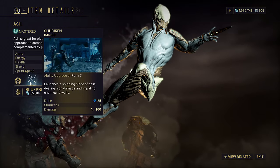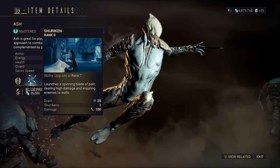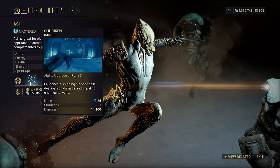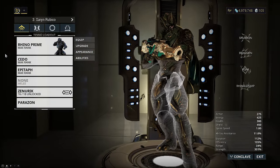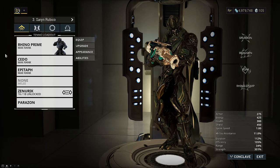Now, why Rhino instead of Ash? Honestly, the only reason is because Roar is penalized when subsumed onto other frames, gaining only 60% of its original effect, whereas Shuriken is not. Additionally, Rhino has Iron Skin for a free Prime Sure-Footed as well. If you really care, you can run Skiajati to make yourself invisible for the full ninja effect.